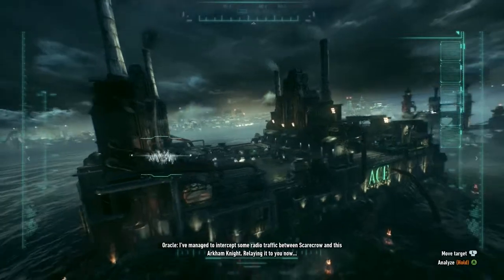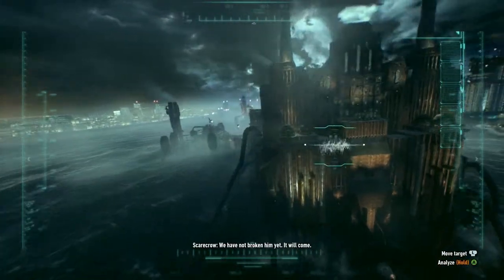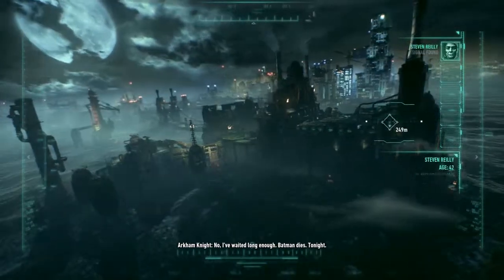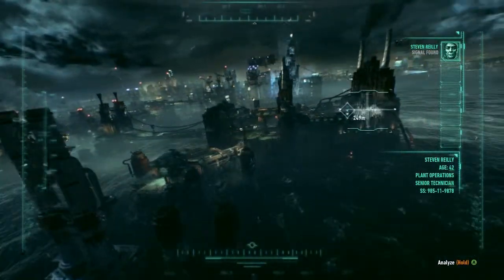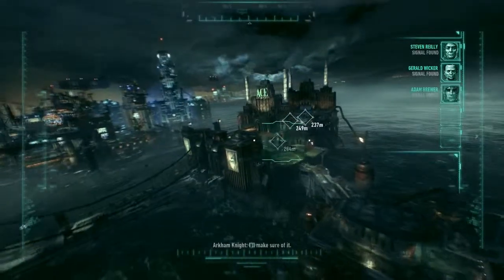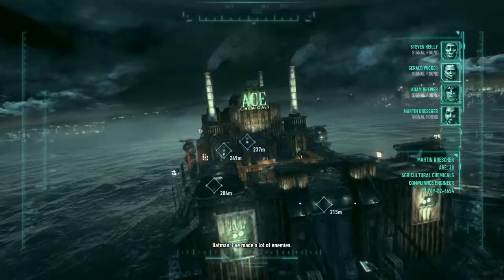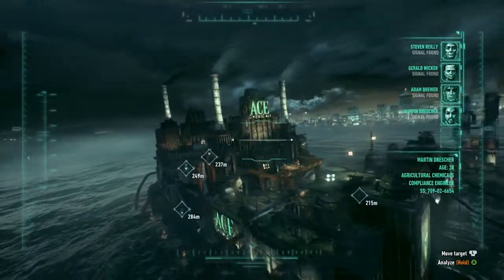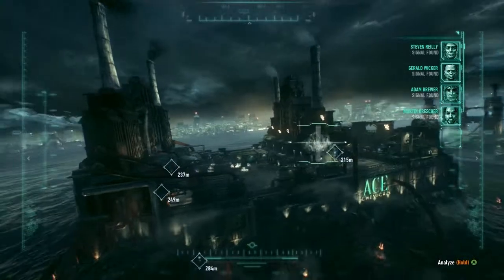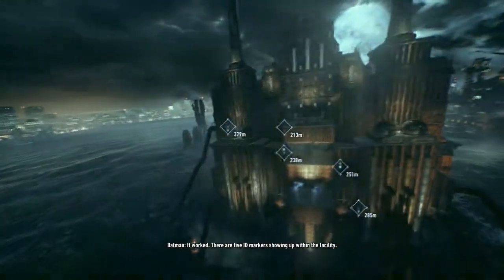I had him in my sights — I could have ended it right there. We have not broken him yet, it will come. Now I've waited long enough — that man dies tonight. Why do you hate him so much? You could never understand — your revenge is at hand. This is his last night — I'll make sure of it. Any idea who the Arkham Knight is? Sounds like the two of you might have some history. I've made a lot of enemies. I need one more — it worked! There are five ID markers showing up within the facility. Let's hope they're still alive.